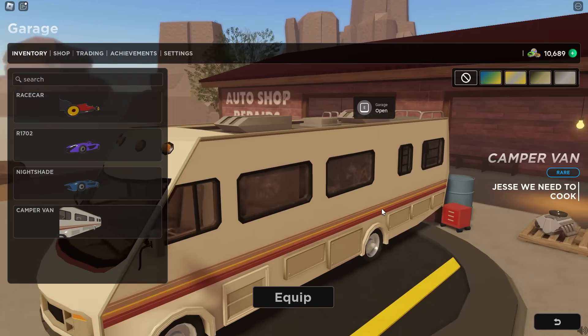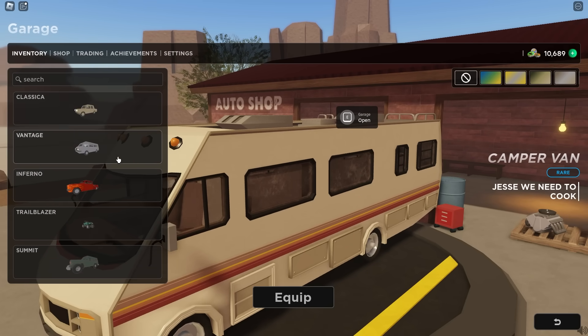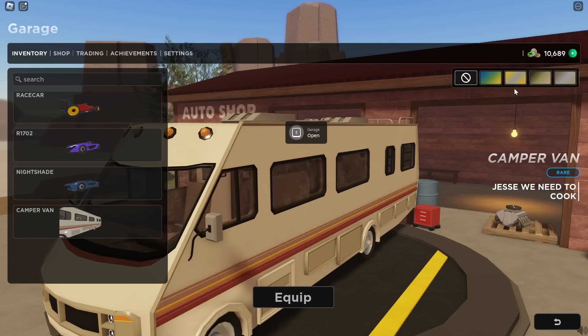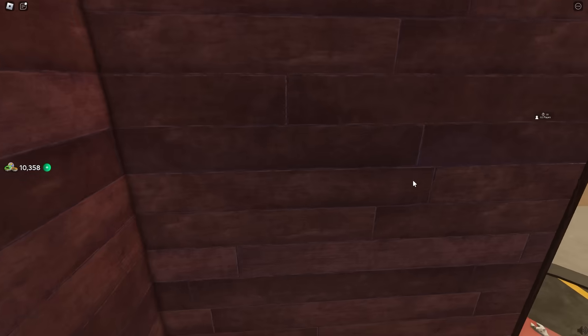So all the way down here at the bottom, the camper van. Look at this thing — it is absolutely massive. This is the camper van compared to the regular van. Look how small the regular one looks compared to this. We could go ahead and equip our skin on it, but I think it actually looks pretty cool just like this. Let's equip it and jump into the game.